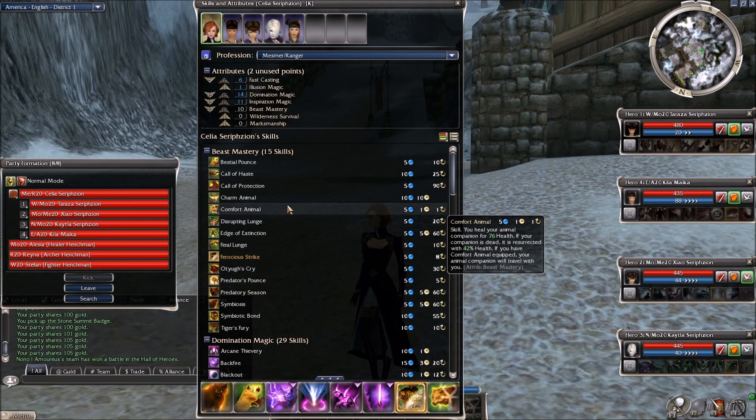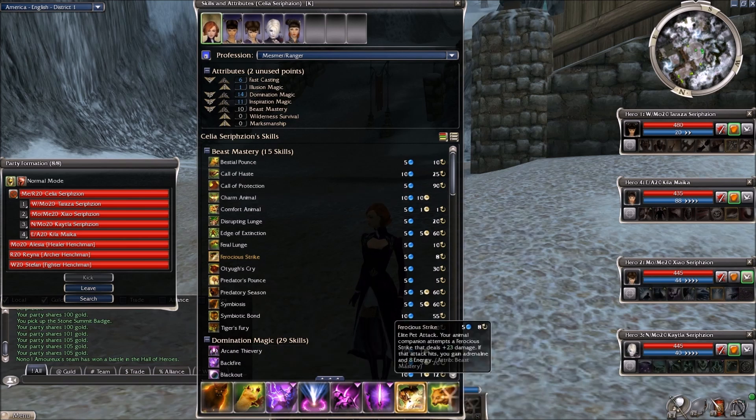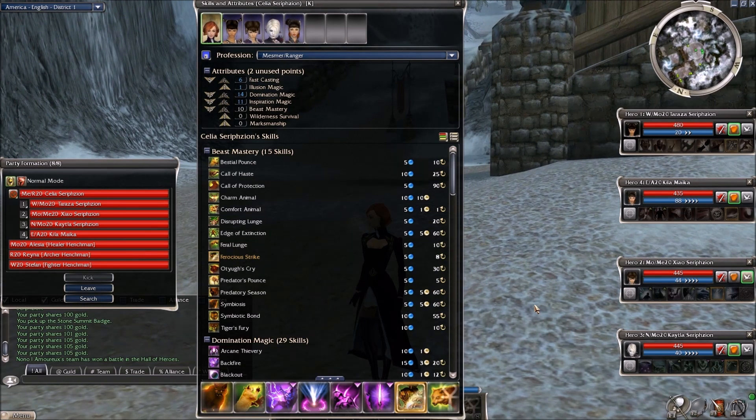The other energy option, Scavenger Strike, requires a condition on the target to get the energy return — the target has to have bleeding or another condition. With Ferocious Strike you don't have that requirement; it's good against all targets. For example, ice skellums are not fleshy, so a condition-dependent skill won't work against them or jade constructs. Ferocious Strike works against all targets — that's another nice benefit that I didn't explicitly point out during the gameplay.